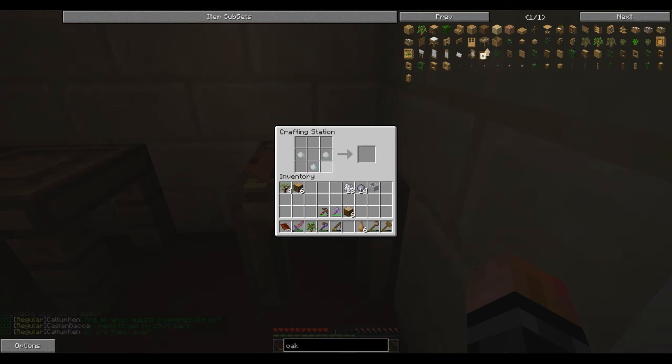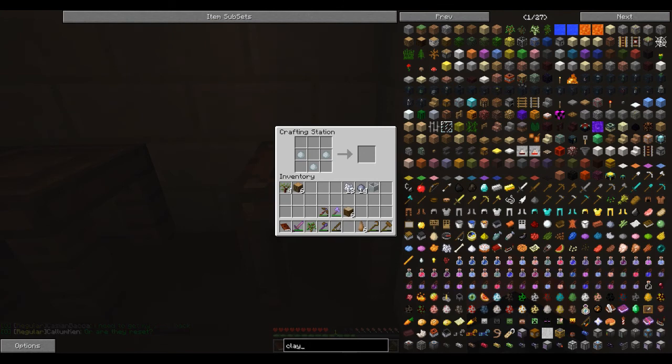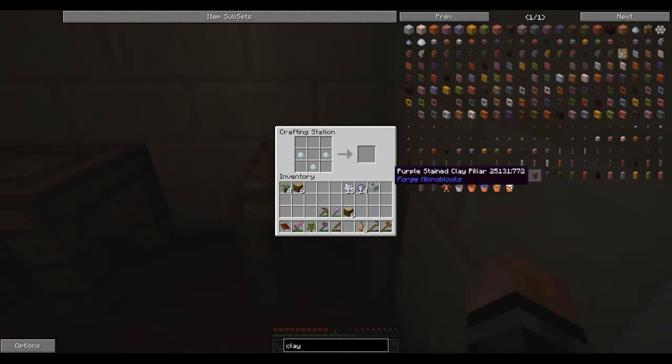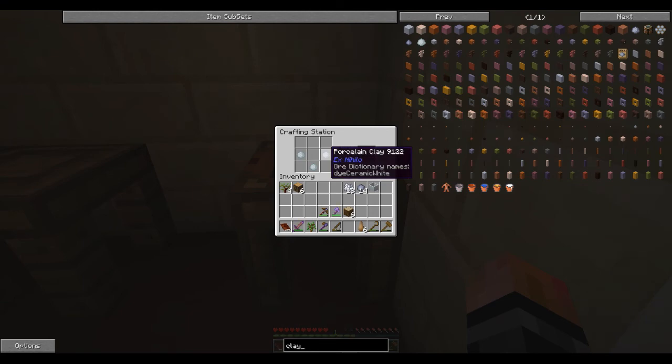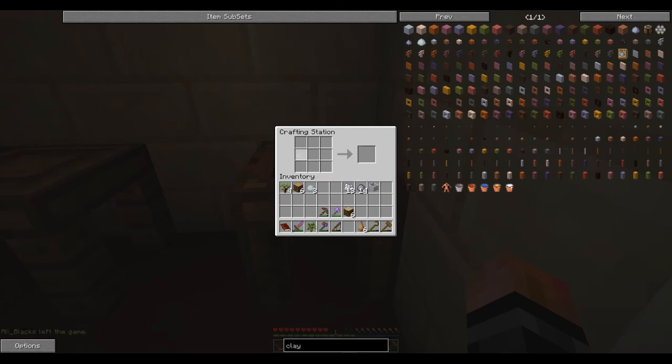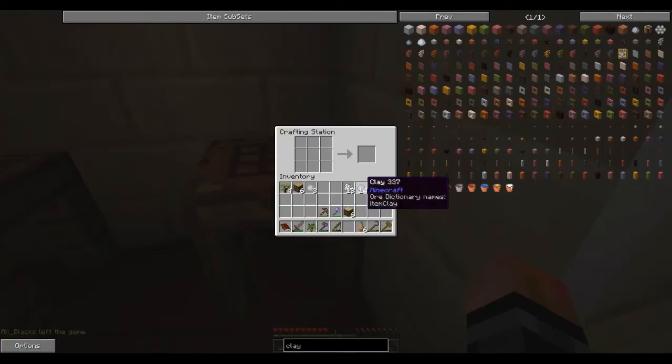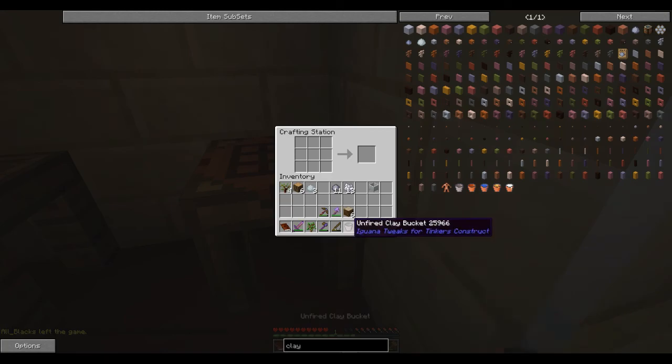Wait a second — I'm thinking about the recipe for the clay bucket. We need clay, not bars. Oh, I have clay — sorry! Here we go. There we go — so now we just need to fire it, right?